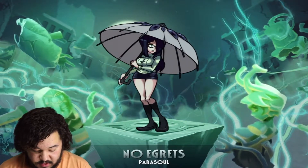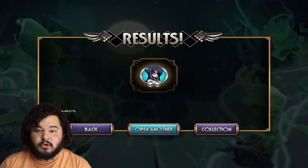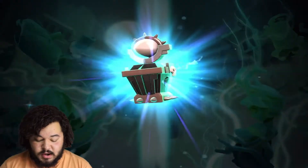Looks like we pull another silver. So I'm guessing that two skulls mean silver, three means gold, and four means diamond, I'm assuming. I guess we'll find out here.